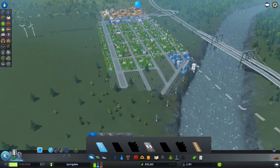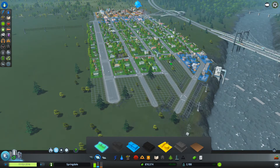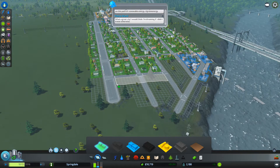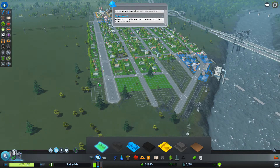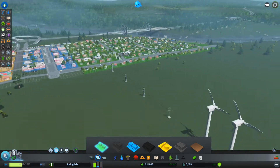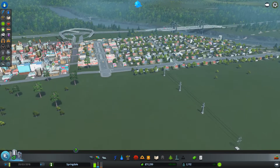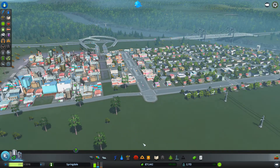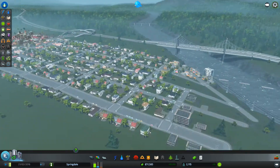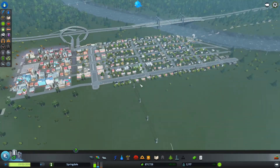It seems like you have tons of residential - how do you need more? Well, let's zone it in over here. I think we can always destroy this later and put more commercial in. Let's put it right here, and we'll leave space because we're gonna have a road there. We should have good power now - we're fine with 10 more megawatts. We really need that 24,000 for the school. Almost to our next unlock.